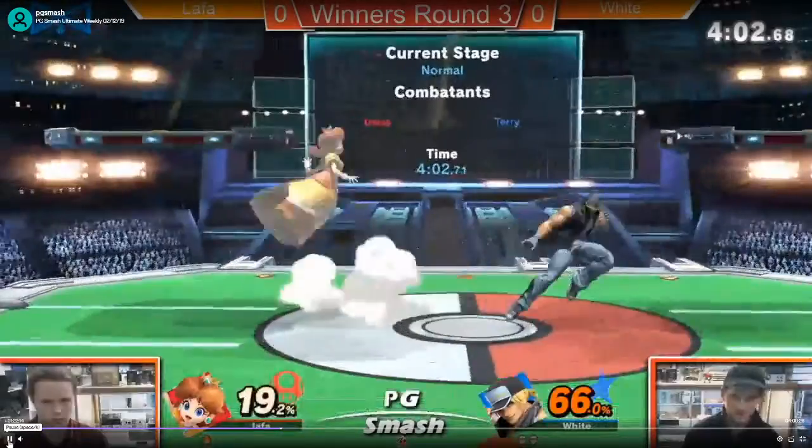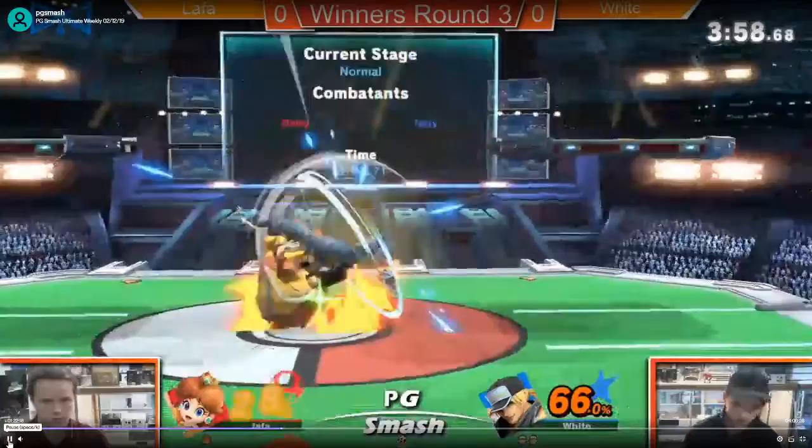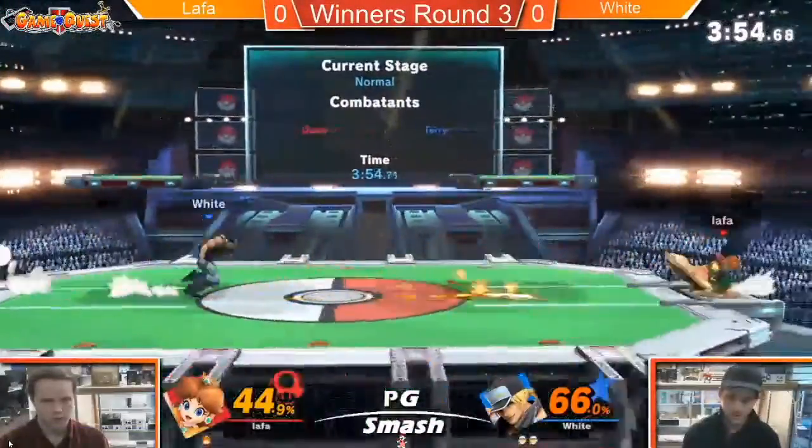From what I can tell, he's expecting Lafa's distance. Yeah, falling up-air. He's very cautious about going in against Lafa.